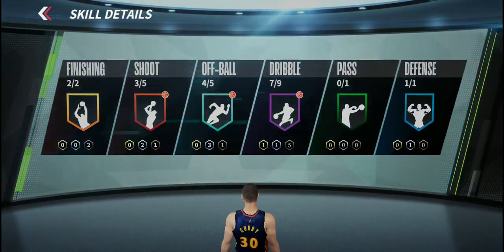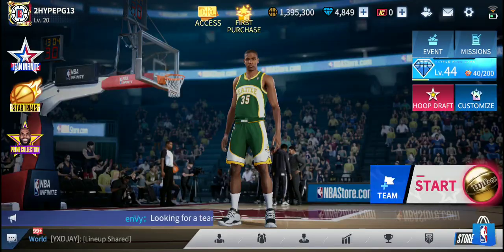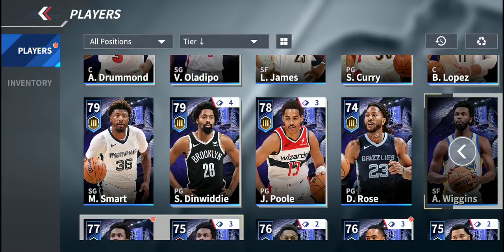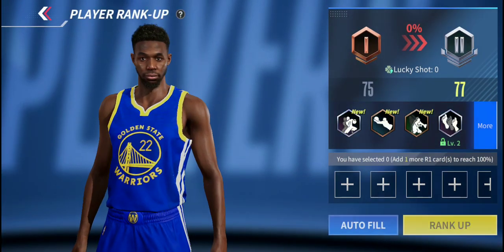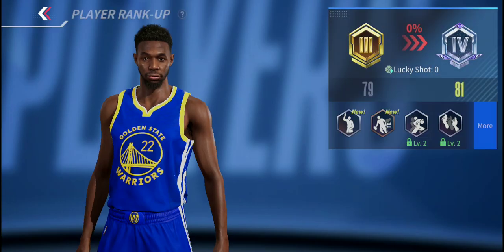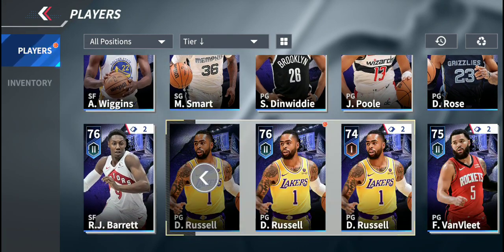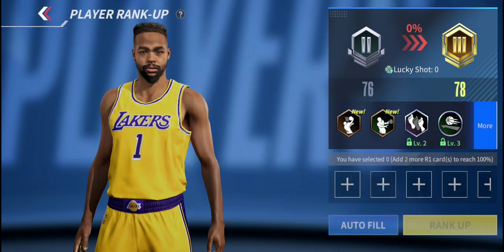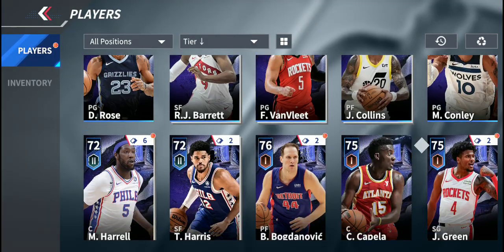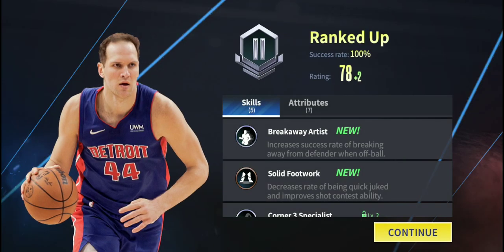Curry is not upgradable yet. Let's see if I want to risk it — it's a 30% chance, I don't think I will. Let's go back to our team. We can upgrade Wiggins right now — let's upgrade to 79 overall. That's not really worth it. D-low, upgrade to a 78. And Bogdanovich — let's upgrade Bogdanovich first. Clean 78 overall now for Bogdanovich.